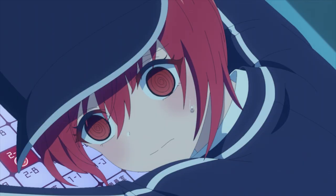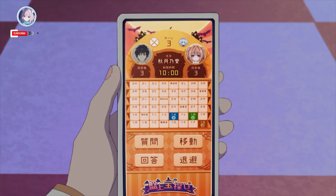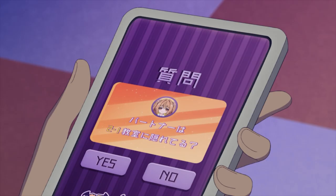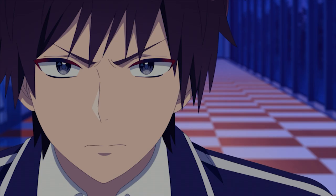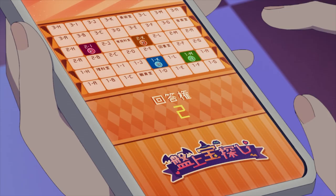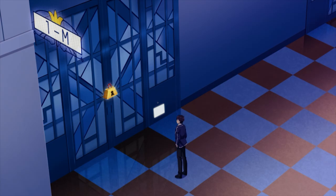Hiroto utilizes Sarasa's expert advice to deduce that Yuki's location is classroom 1K. Akizuki also manages to narrow down Sarasa's location to classroom 2I. With accurate predictions on both sides, Akizuki uses her retreat option to move Yuki to another classroom, losing one answer point. Hiroto does the same, shifting Sarasa to another classroom while sacrificing an answer point.